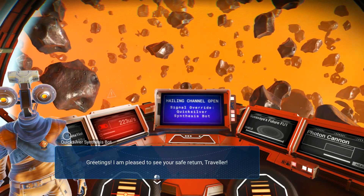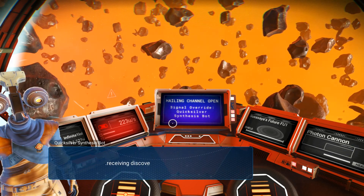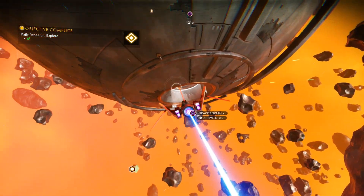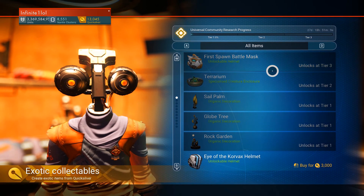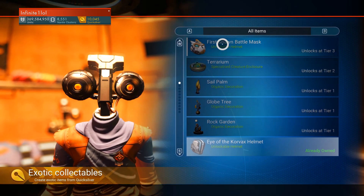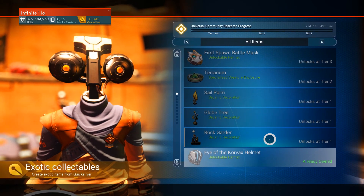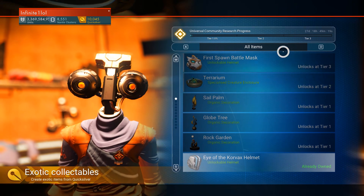Contacting the robot — greetings, I am pleased to see your safe return, Traveler. Did you successfully collect the requested data? Yes, I did. And what did I get? 250 Quicksilver — that's not really that bad, that's actually quite okay. Let's see what the Synthesis Bot has for me: the First Spawn Battle Mask, the terrarium, and then three smaller items. Unfortunately I cannot buy these yet because the tiers haven't been unlocked, but they look exactly as shown in the post. Hopefully we get to unlock these tiers soon, especially the terrarium.